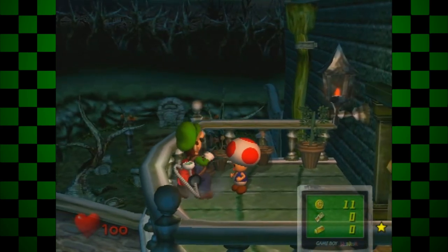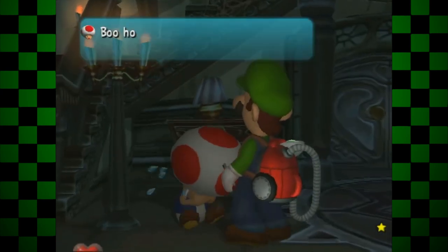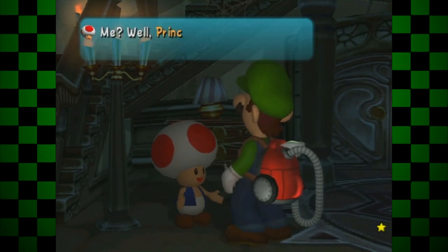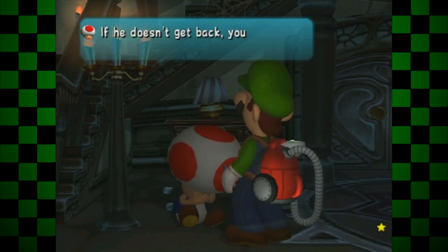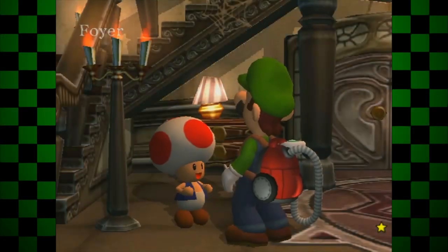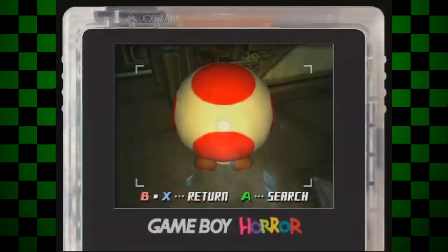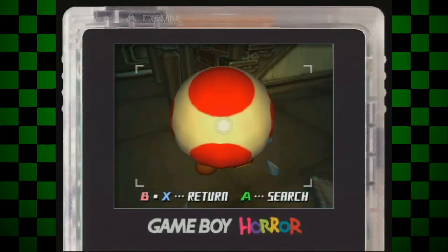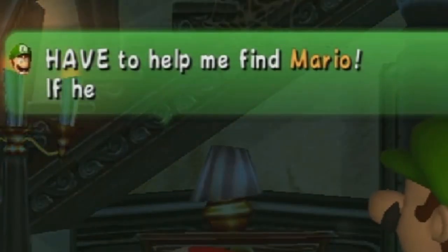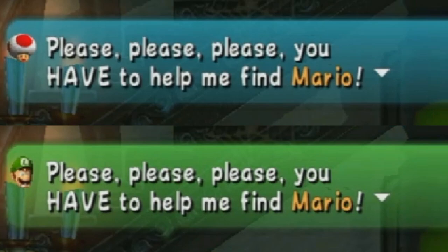But Toad is good for more than just being a pushover. In the dark foyer, when talking to Toad, he'll be upset over the fact that he could not find Mario and has no idea what he should do next. From there you're left with two options: either agree to help him and he will turn the lights on, or reject his request and leave him hanging. If you say no to him, and scan him with your Game Boy Horror immediately after, and then talk to him, the icon that is used to signify Toad in the text box will turn into Luigi's icon, and the text box color will be changed from blue to green.